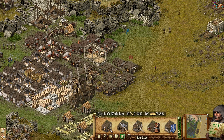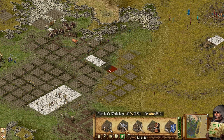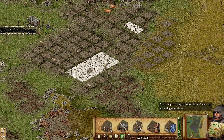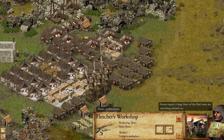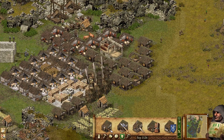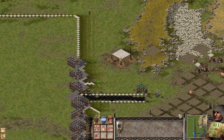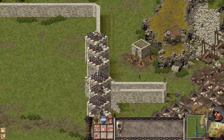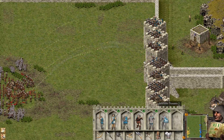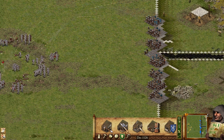Now we can see some issues in the crossbow production. Let's transform all of these guys into crossbows. Why are we glitching here? This is a big question. The rats are attacking! There's no way to hide — you kill their engineers immediately and this is how they're done.